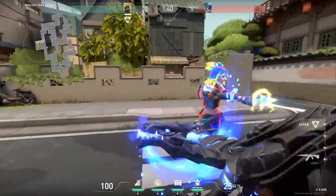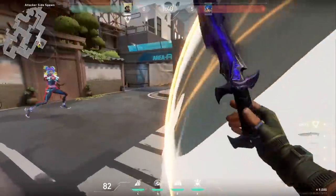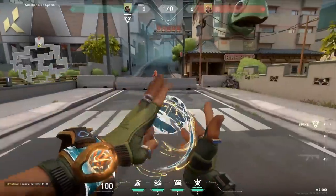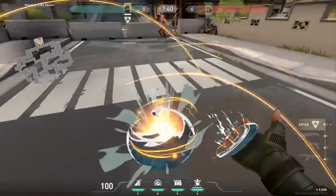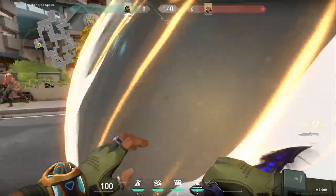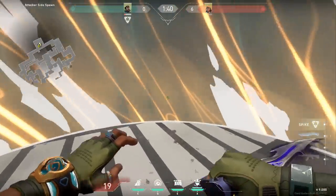Neon's ult does get blocked, but it absolutely melts this wall — look at it. Place down the shield bubble and it just melts it, breaking straight through. However, Raze's rocket counts as a full ability — the rocket goes straight through and can kill you. This also applies to Boombot, which goes straight through, as well as grenades.